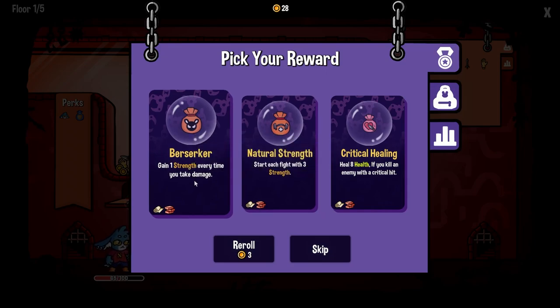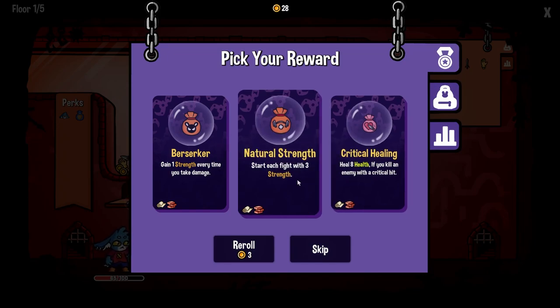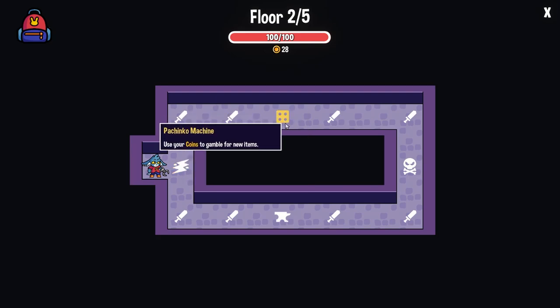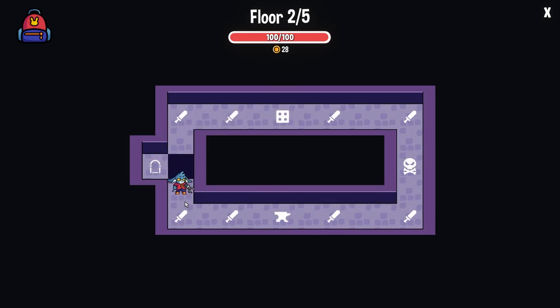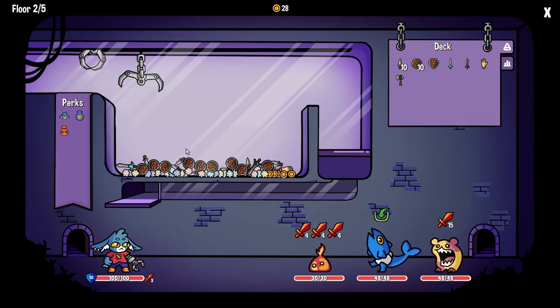Natural strength: start the fight with strength, increases damage, wanes when we take damage. Kill and heal if you kill an enemy with a critical hit. I don't really have a critical hit. Cracked floor — the floor will break when walking over this, cracked and creates a deep hole. So we can only go one direction. We're going to go down because we've got a bunch of stuff we can upgrade.